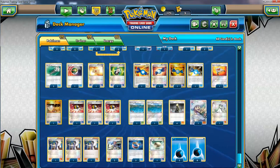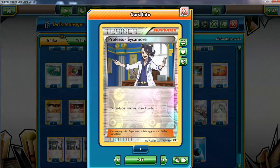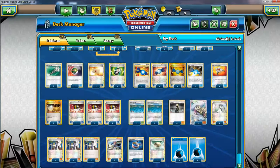I really just want to draw. Gotta have three Sycamore — it messes me up in this deck a lot, sometimes discarding things I don't want to discard. But I don't want to play less than three. I always run three in most of my decks. Gotta have the two Skyla as well — this is a Stage 2 deck, you want to get your Rare Candies.